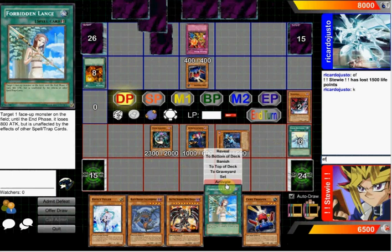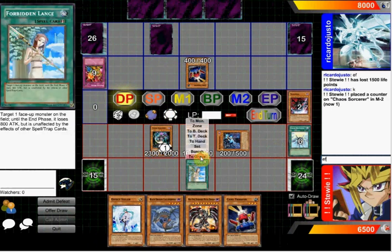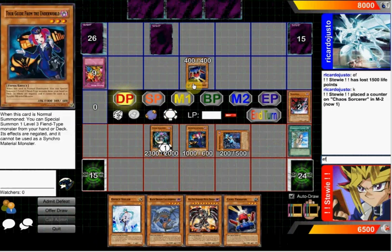Here I summon the Chaos Sorcerer, and he's just going to Raigeki Break, so I'm obviously just going to Lance. I'll be able to remove from play his Card Trooper, so he won't be able to draw.